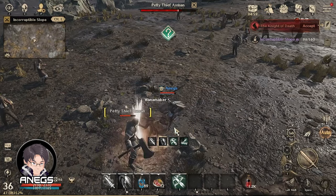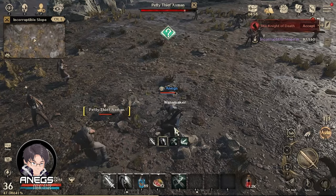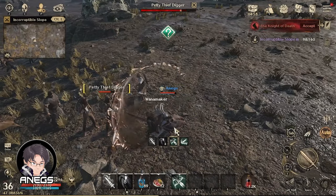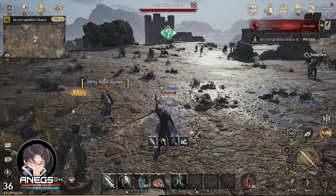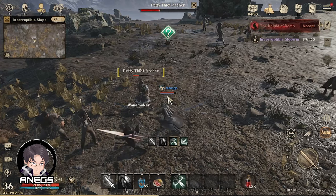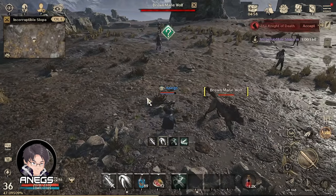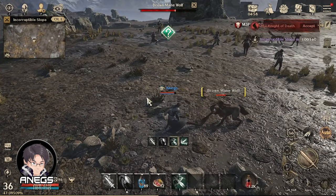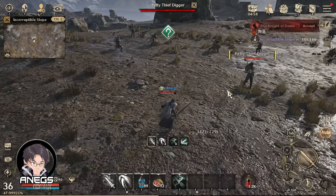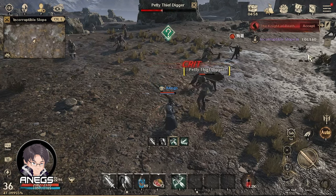Kung napansin nyo sa opening, paulit-ulit na 160, 110, and so on — paulit-ulit na mga kill count quest. Para mas maging efficient yung grinding, gusto natin na hindi masyado nagagala yung character natin — yung malapit na monsters yun lang ang titirahin. Isa pang advantage: sa mga quest, basta nagparticipate kayo sa kill, makikredit na agad yun sa kill count nyo. Itong settings na ito ay optimized for that.